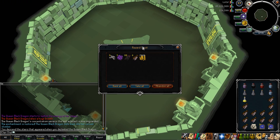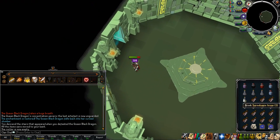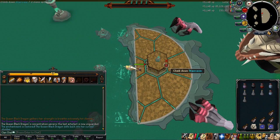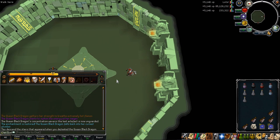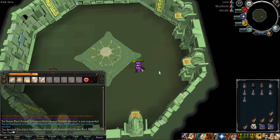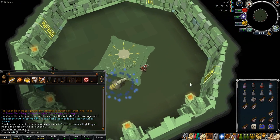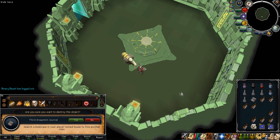Moving on to bossing — when I was away on my fishing holiday I managed to do a little bit of QBD, and it's been a very profitable boss. I haven't been there in the past week or so because I've been busy working on maxing, but I also hear the QBD bots have been banned, so if you're looking for a decent money-making method, definitely check out QBD. If you're getting kills under 5 minutes, it's a minimum of 3 mil an hour, and pretty easy to get anywhere from 3 to 6 mil an hour with faster kills and a bit of luck with loot.